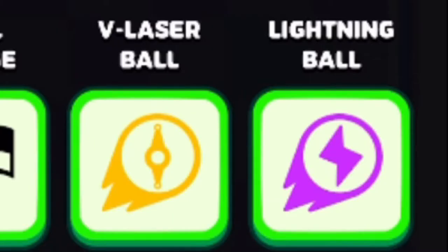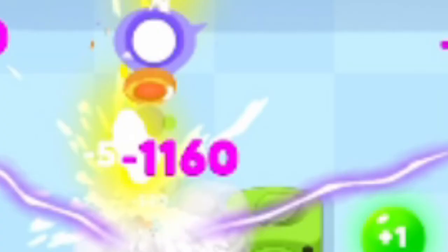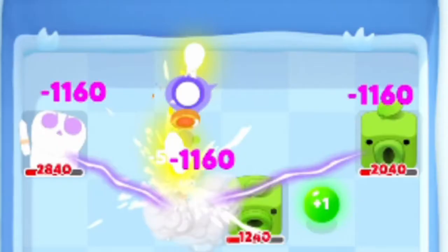Moving on, the next ability is Lightning Ball. The description is 'deals lightning damage to nearby enemies.' On the initial hit, this ball does two times normal damage to the enemy hit, and two bolts of lightning will come down hitting random enemies also at two times normal damage.